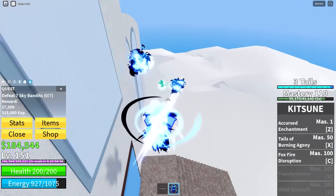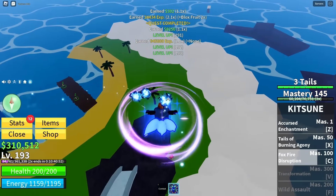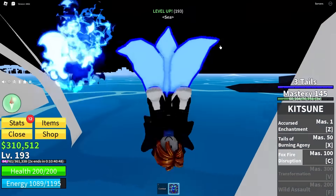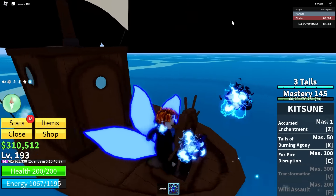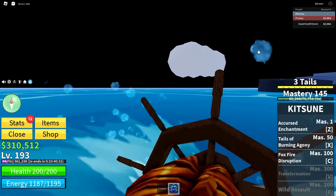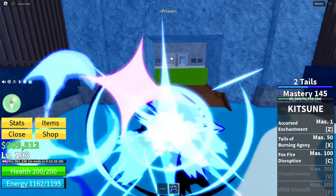Let's go farm some sky bandits - there we go, level 190. We can get away from the skylands and go to the prison. I also just realized I named myself 'super gyad kitsune' - what is wrong with me. There's no way that server just shut down - please tell me they didn't nerf the fruit. Everything seems the same though, and now we're at the prison.